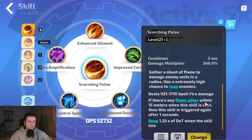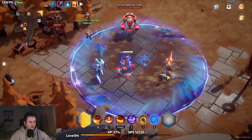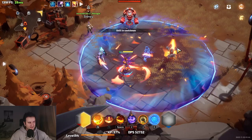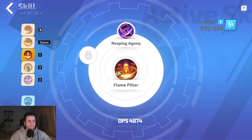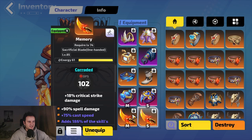Attack and cast speed stats effectively double-dip for cooldown recovery via the Warlock passive. We're also using the Exquisite Box, which we'll talk about shortly. Scorching Pulse also has a line: if there's any Flame Pillar within 15 meters when the skill is cast, it's triggered again. Flame Pillars are small totems you can summon — up to three at a time. When you cast Scorching Pulse, it fires pulses from them over a period. These Flame Pillars also apply Reap, and you can support them to get even more Reap. You mainly place them against bosses, not while mapping.